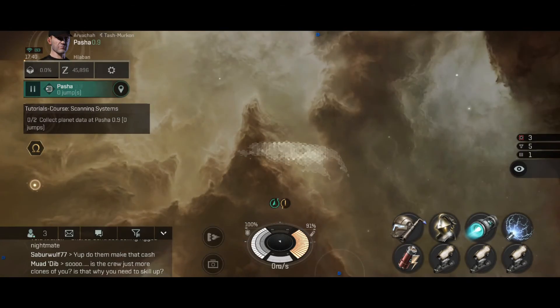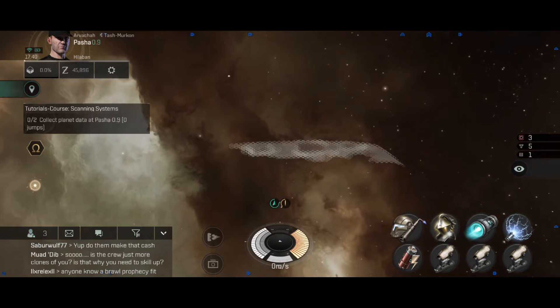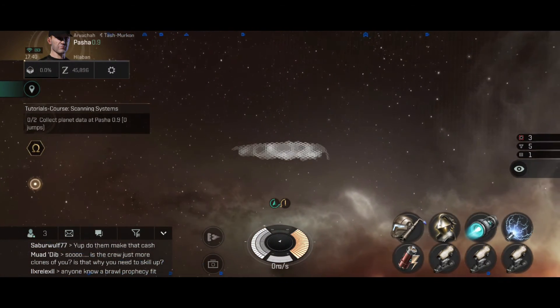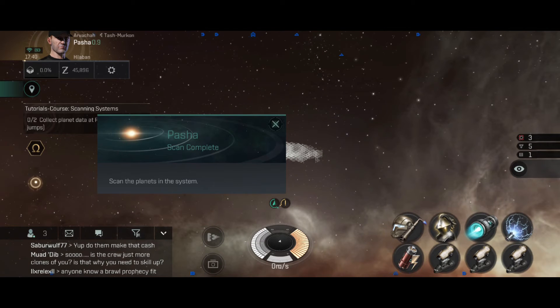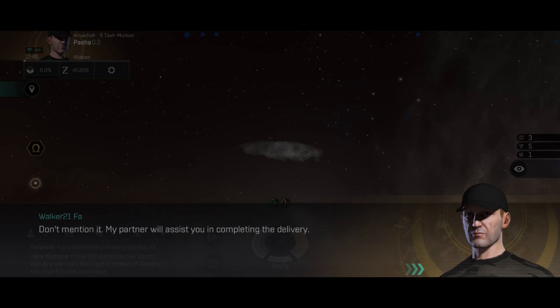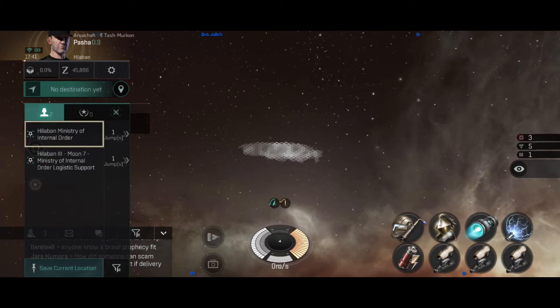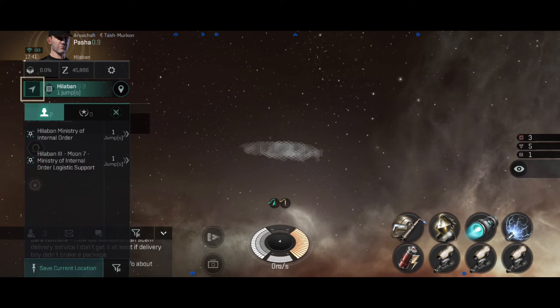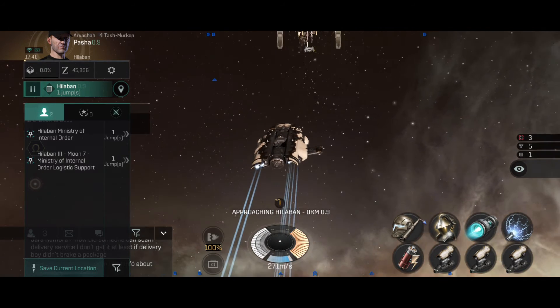This next mission has us go out and scan for some planets. On the other game there's a button to press to bring up your scanner, but on this game it just brings up a box saying 'scan system.' I'm not sure how to manually scan, but it didn't take long and we got the planets. Then we head back — easy mission, nobody should have trouble with that one. You set the destination and head to a warp gate to get back.